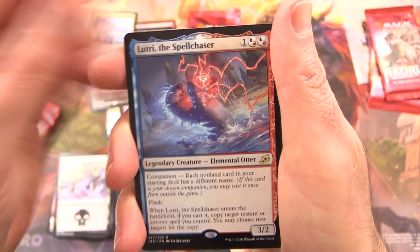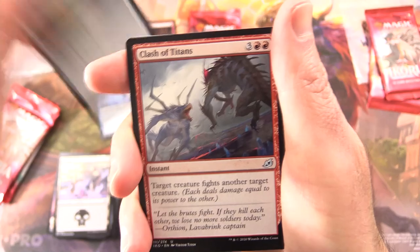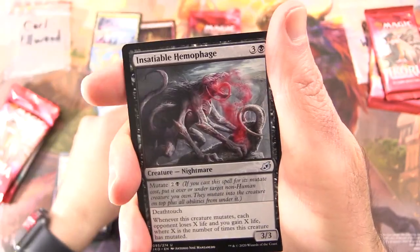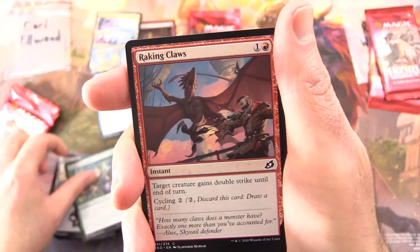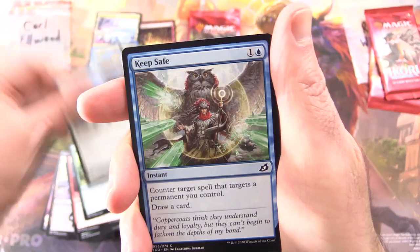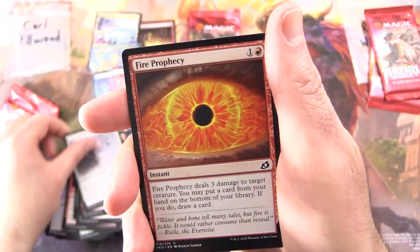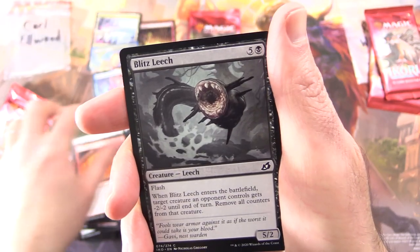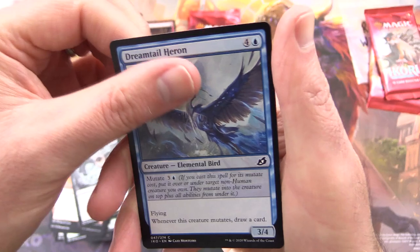I think that was the format because of the Companion mechanic. Uncommons: Savai Crystal, Clash of Titans, Insatiable Hemophage. Commons: Humble Naturalist, Raking Claws, Flycatcher Giraffid, Imposing Vantasaur, Keepsafe, Blazing Volley, Snare Tactician, Fire Prophecy — that's pretty cool — Blitzleach, A Mouthful of Teeth, and Dreamtail Heron.